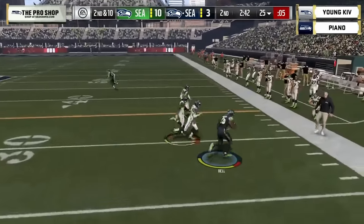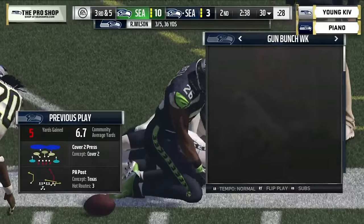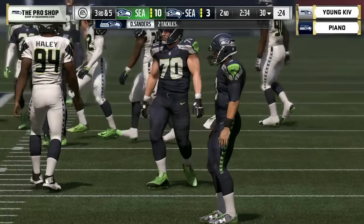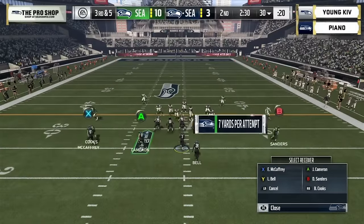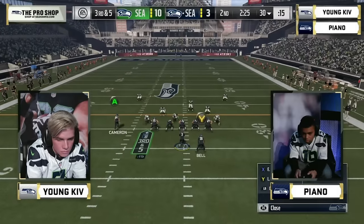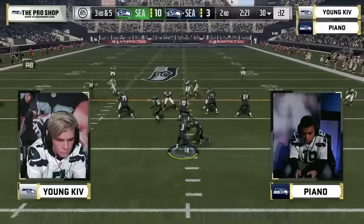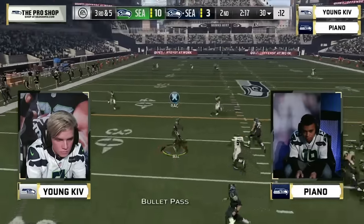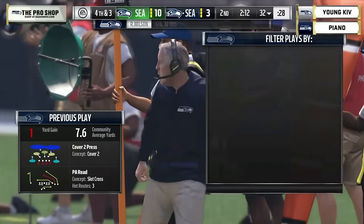Piano gets to take over and try to tie the game. Second and ten, a play to the flat picking up some yards. Third and five for Piano — tick tick tick — 2:30 left in the first half, 10-3 ball game. Young Kev in white on defense, Piano with the ball on offense. He's got his receivers to the left with trips. Russell Wilson hits Le'Veon Bell for a short gain of two or three.